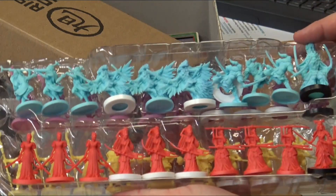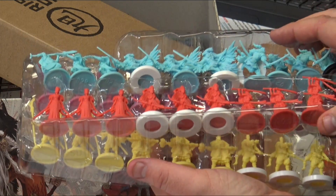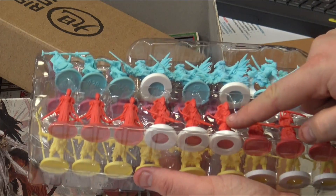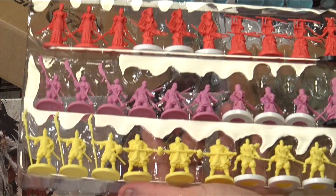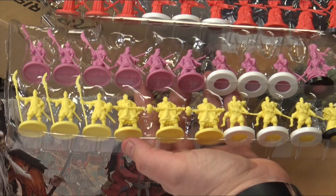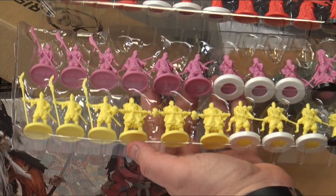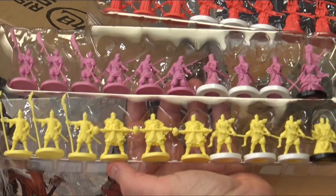So here we have some more. The blue ones are the Dragonfly clan. I can't remember all their names, I'm afraid. The red clan, the pink clan, and the yellow clan. The pink ones are the Lotus clan — those are the ones I had first. The red ones are the Koi clan, and the purple-pinky colour are the Lotus clan.